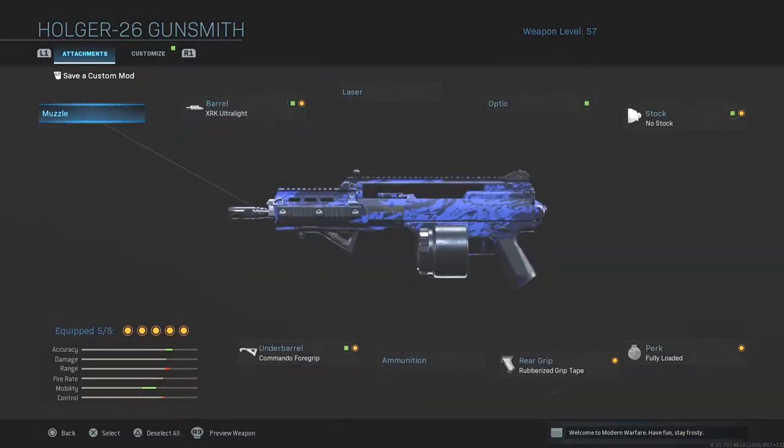What we have on this gun is the XRK Ultralight. Also have no stock, and what no stock does is it increases the mobility of this gun tenfold. And if you know LMGs, there is barely any mobility — you run real slow. But if you put no stock on it, it is equivalent to a submachine gun with a hundred bullets. It is absolutely insane. Also have a fully loaded rubberized grip tape and commando foregrip on this gun just for some recoil control. This gun shreds.